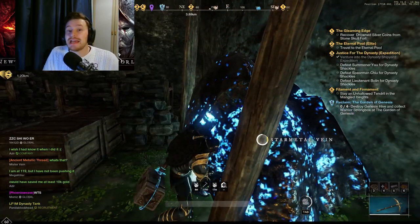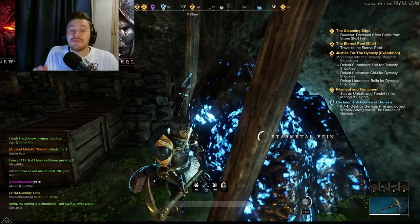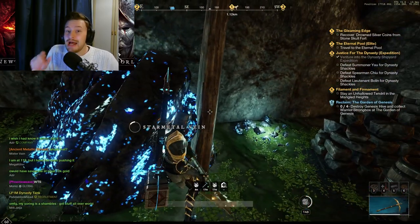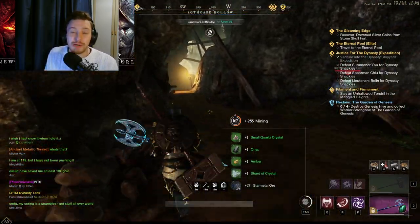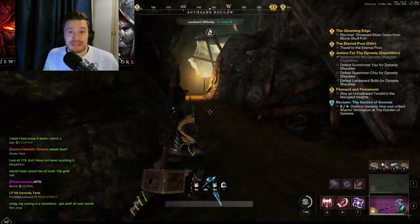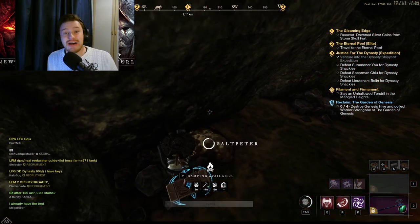So without further ado, first I'm going to break down which zone has what ingredients, and then I'm going to go over and show you a map of each zone and the best route I've been running, which makes the most sense to get all the ingredients you need the quickest. Let's jump into it — the first part is where to find each thing.